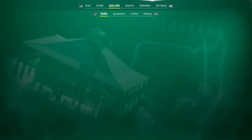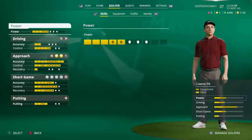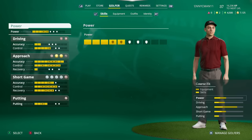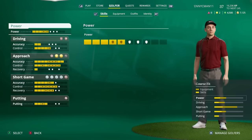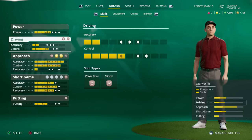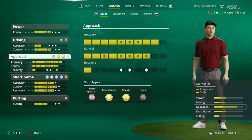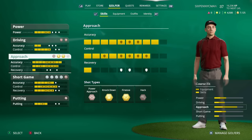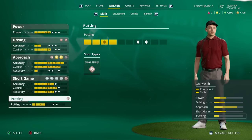These challenges are not easy, but you can complete them on any difficulty — you can play on Arcade, the easiest difficulty in the game. As you gain rewards, go ahead and level up your golfer. I recommend focusing a little bit on power first — it goes a long way. The first thing I did was put three points into power. The second areas I focus on, which specifically help in the challenges, are approach accuracy, short game accuracy, approach control, and short game control.